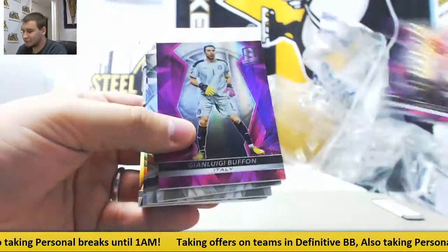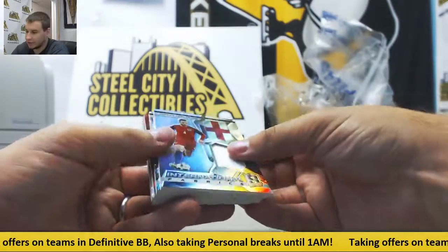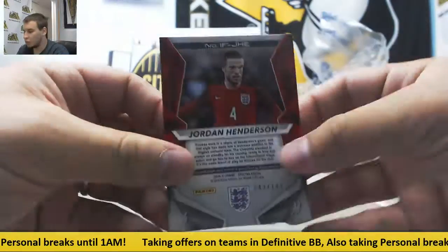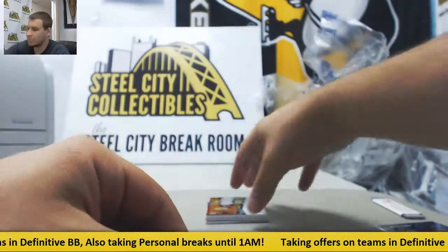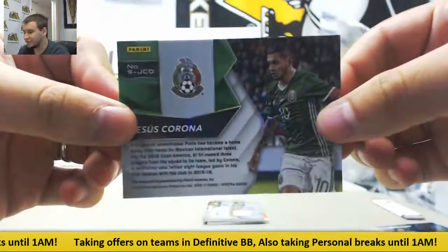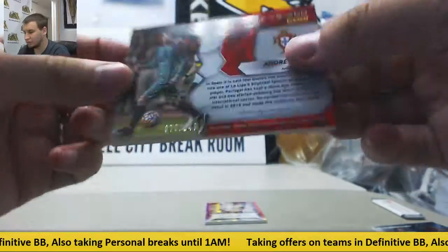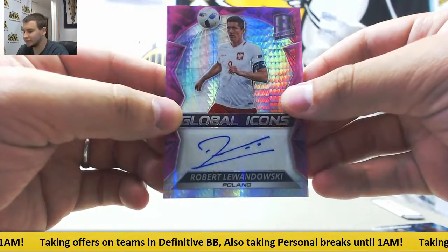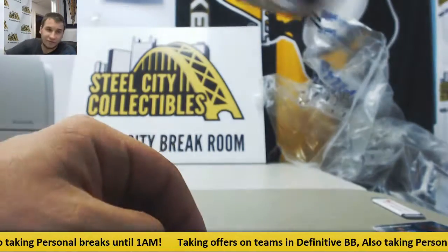Purple die cut David Silva and another purple base. Regular base on top of that — looks like we've got a colorful box. Jersey of Jordan Henderson, $149. Blue jersey Adam Lallana, number to 75. Red base auto Jesus Corona, number to 65. Second auto is jersey auto of Andre Gomes, number to 149. And we'll finish off with a Global Icons purple auto Robert Lewandowski, the Polish national team, 15 of 25. Nice one there to finish us off.